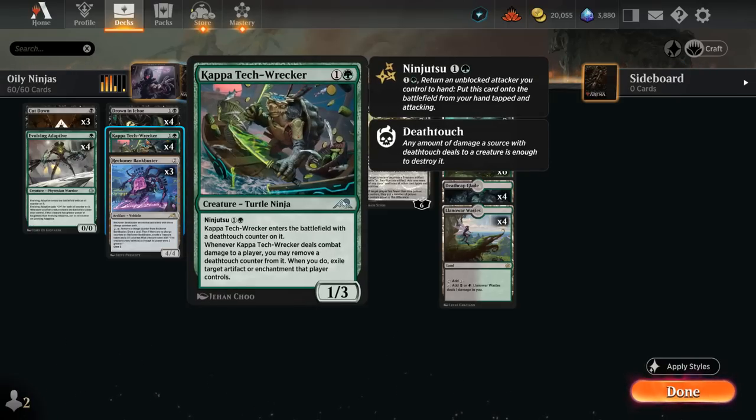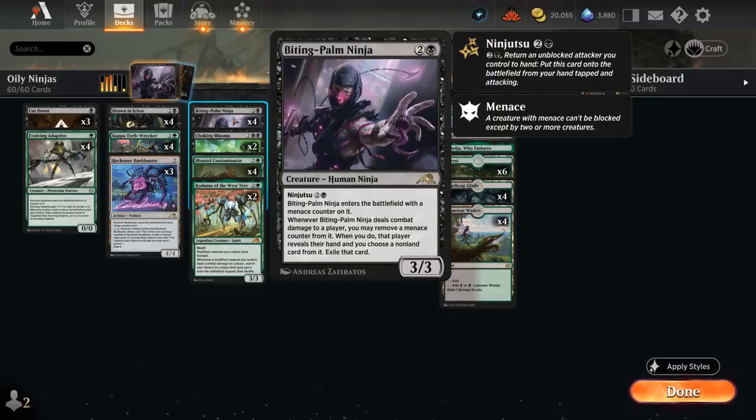Four copies of Kappa Tack Wrecker, a 1/3 that enters the battlefield with a deathtouch counter on it, can be ninjutsu'd for one and a green. When it deals combat damage to a player, we can remove a deathtouch counter from it to exile an opposing artifact or enchantment. And then four copies of the Biting Palm Ninja, a 3/3 that enters with a menace counter on it, and when it deals combat damage we can remove a menace counter to make the opponent exile a non-land card from their hand after taking a look at it.